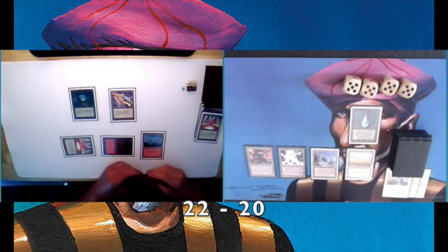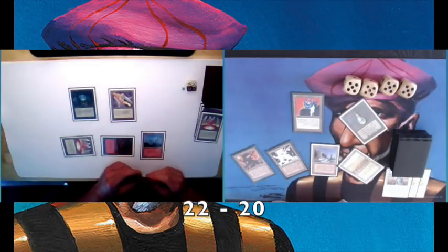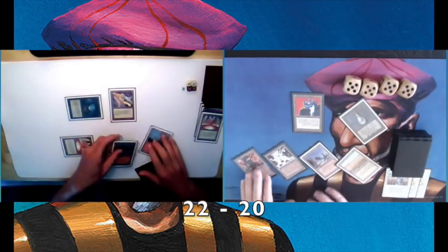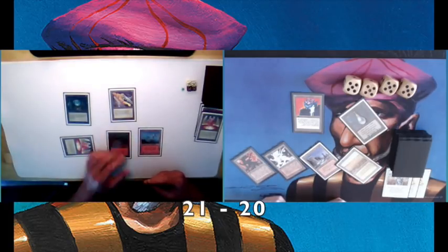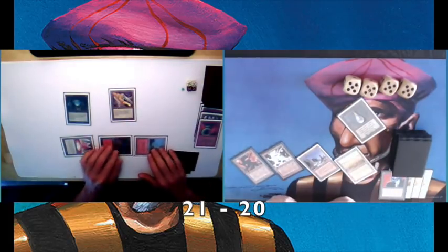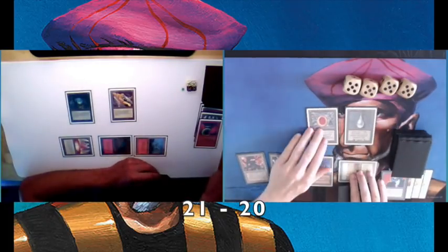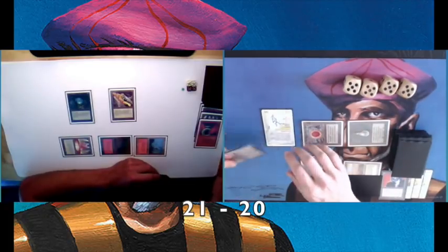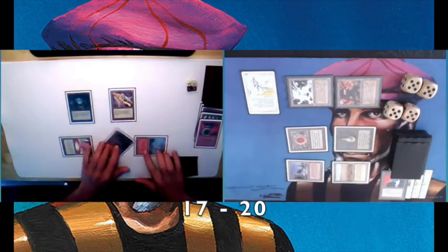I'm playing a Mox Pearl. Tapping four — so that's probably a Su-Chi. That's actually one of the changes I made in my deck: I added a Su-Chi because I really needed a four-drop. I noticed that while playing against other decks. He's taking damage from the vault, playing a Shatter on the Su-Chi. So Su-Chi's gone and there's the Mox Ruby. I'm tapping — okay, interesting.